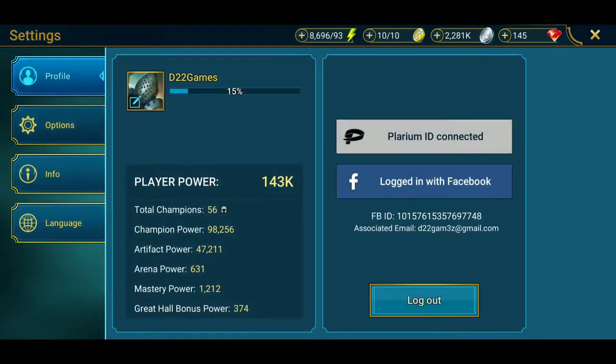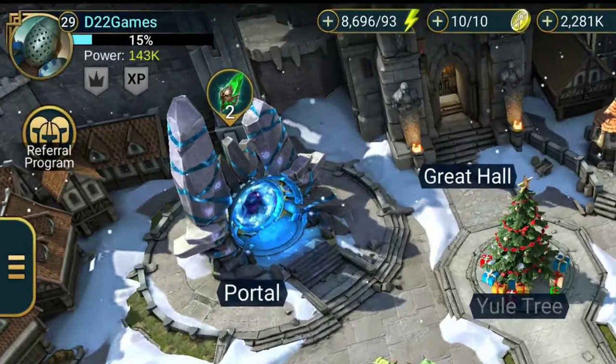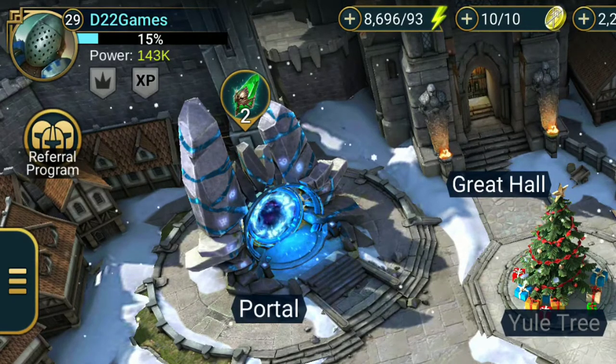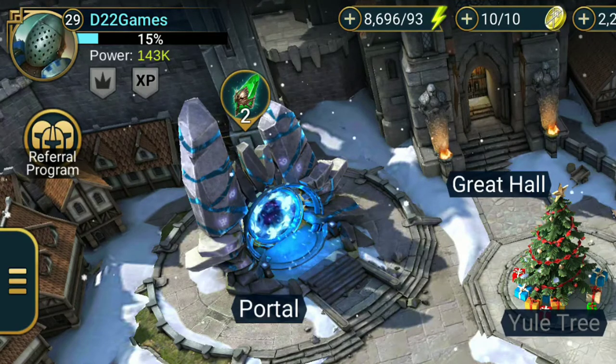It is a simple process, but not many people know about it. Currently my player level is set to 29, and I have 143,000 power. In this video, I'm just going to make sure that I zoom in on everything here.